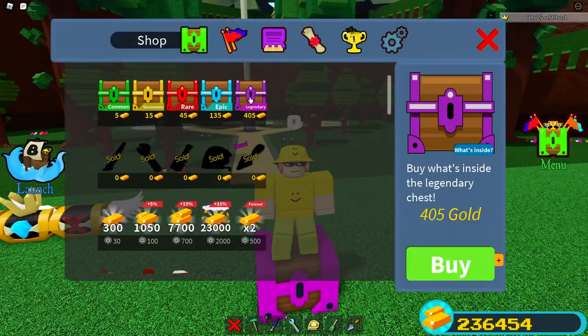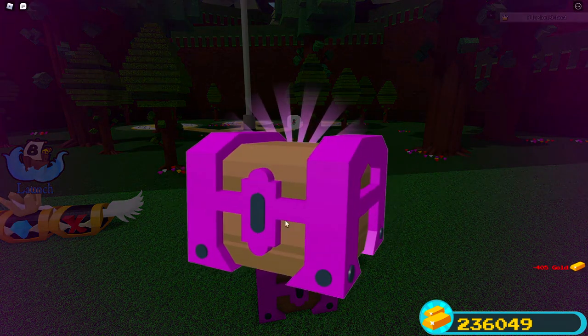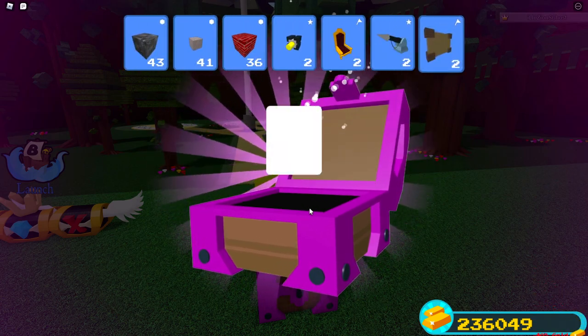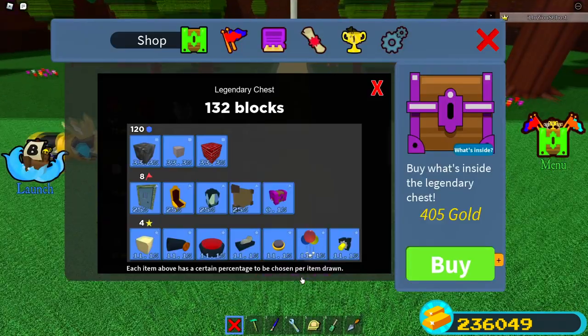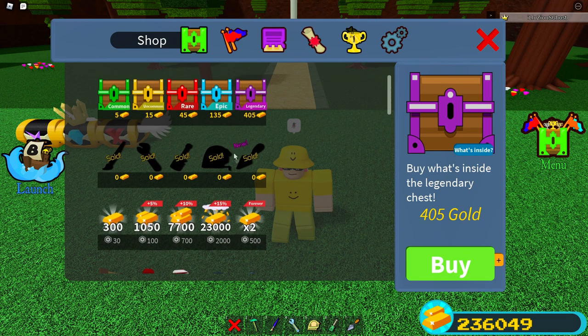How you get these chests is you simply need to go and buy a certain type of chest. As you can see, there's a 0.1% chance of actually getting this one — that's a one in 1,000 chance. As you can see, I did not get it. But that is actually how you get these chests, including all the other colors: blue, red, yellow, and green.